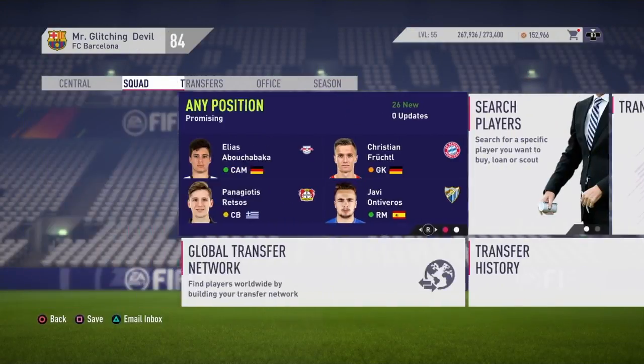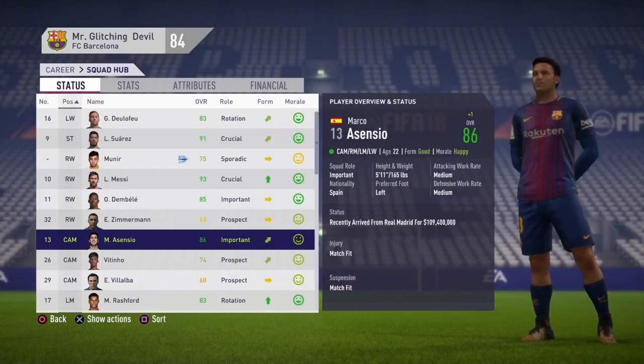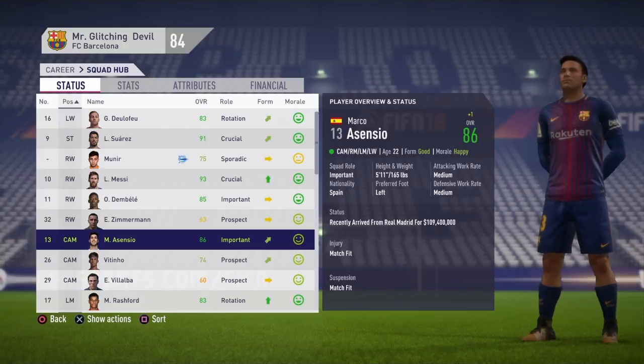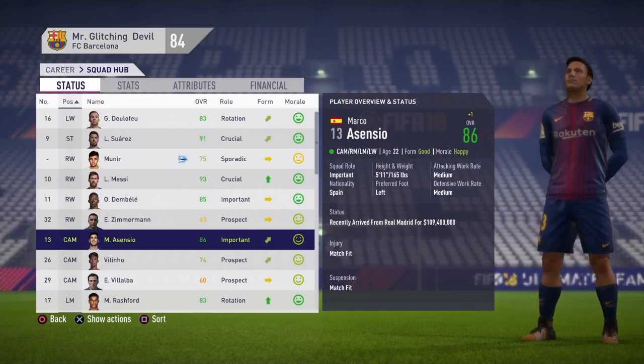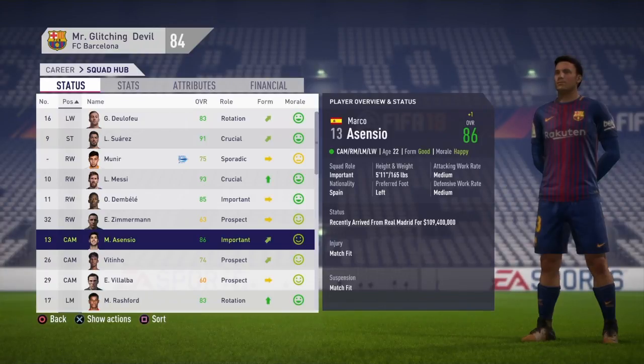That one player is Marco Asensio — we just snatched up Real Madrid's player. He's 22 years old and he cost $100 million. It was either him or Isco, and I decided to pay a little bit more for a younger guy in Asensio.